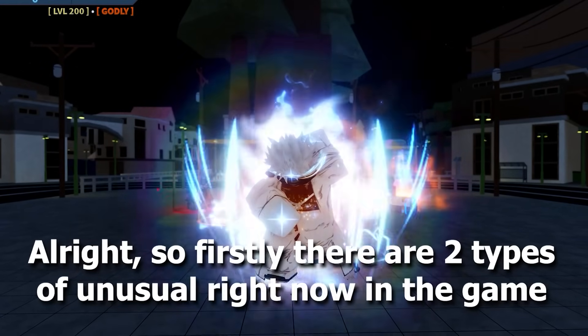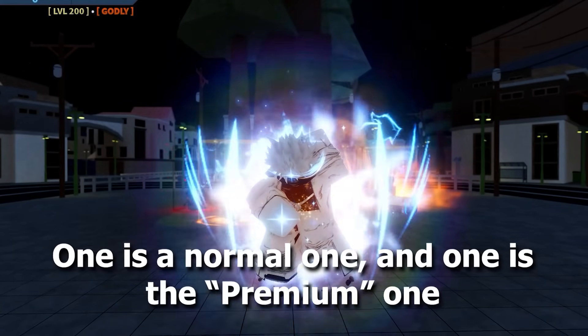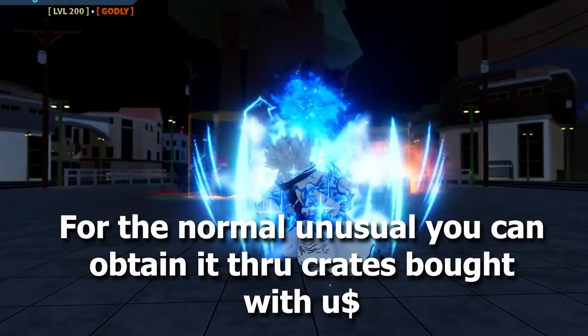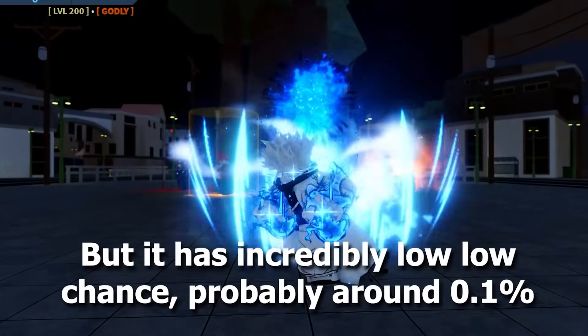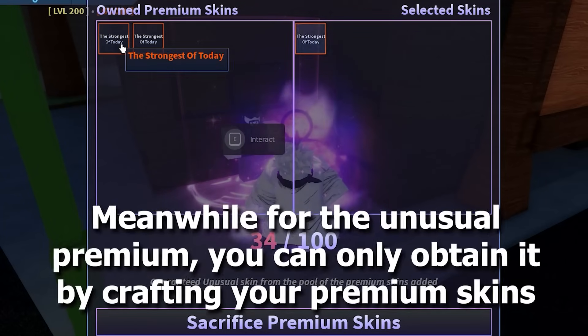So firstly, there are two types of unusuals right now in the game: the normal one and the premium one. For the normal unusual, you can obtain it through crates bought with in-game currency, but it has an incredibly low chance, probably around 0.1%.